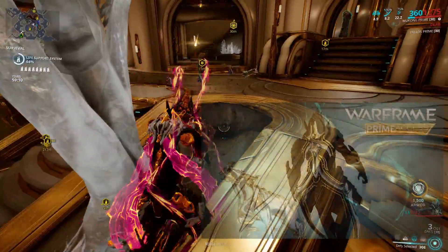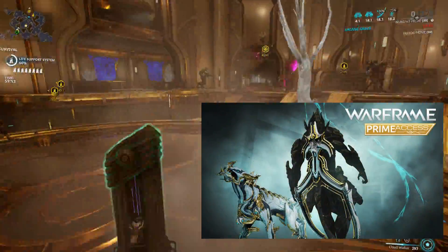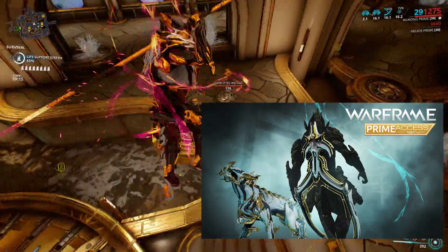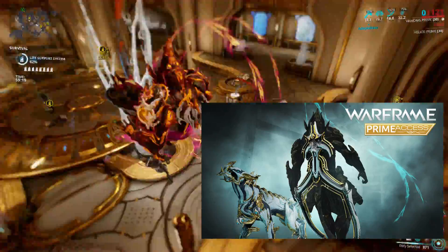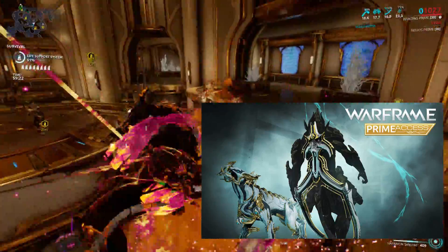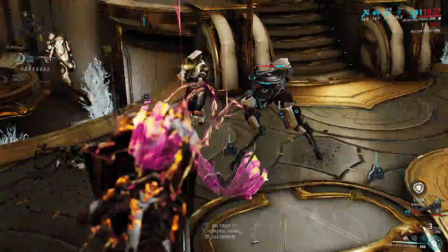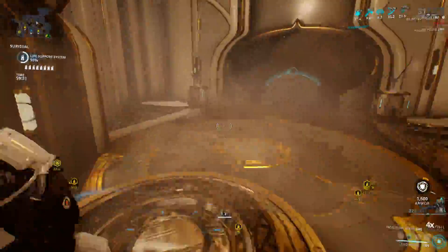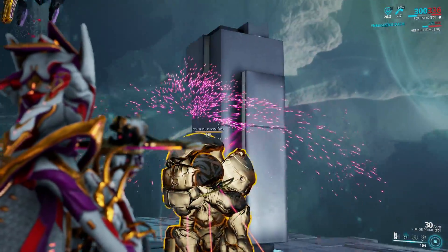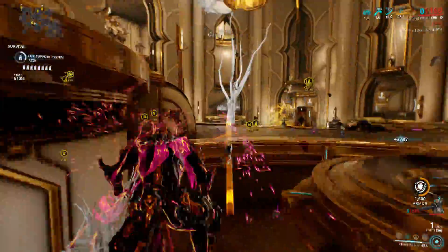Unfortunately not many people use Kubrows, but the skin is so damn good — that's the sad part — because Kavats and Sentinels dominate. Still waiting for the Helminth Kavat, hint hint wink nudge nudge. Secondly, the Cyan Dana is so stiff and it doesn't match Wukong at all. And lastly, the Prime Ephemera is just some particles orbiting him — nothing special. I'm sorry but I feel no effort was put into it.